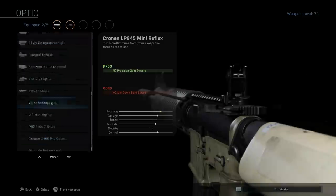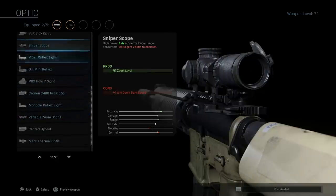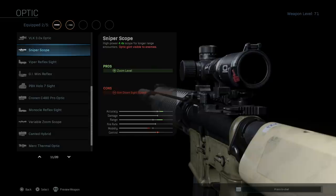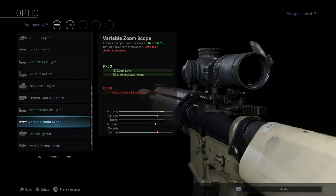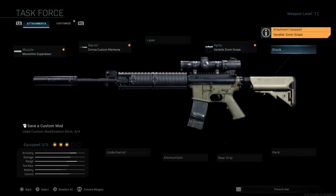Skip the laser. For the optic, the key attachment is the Variable Zoom scope over a sniper scope. With Variable Zoom we get a 3x and 6.1x toggle, whereas the sniper scope only gives you 4.4x — a middle ground between the two. We want to engage at multiple ranges, so the Variable Zoom lets us toggle between 3x and 6.1x magnification. The con is ADS speed, which we accept since we're running this as a DMR.